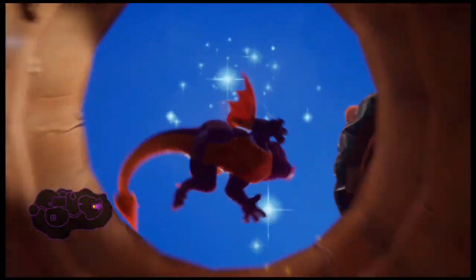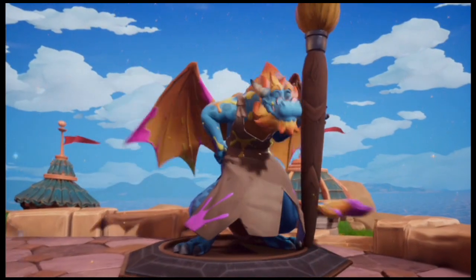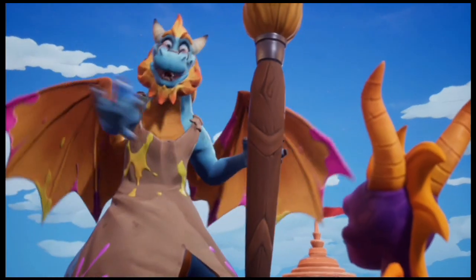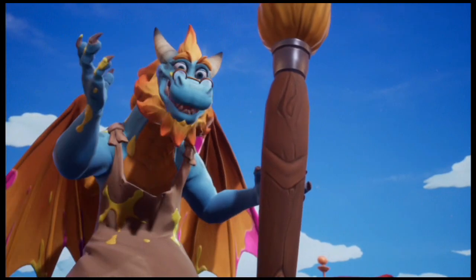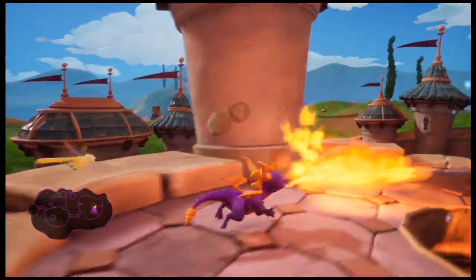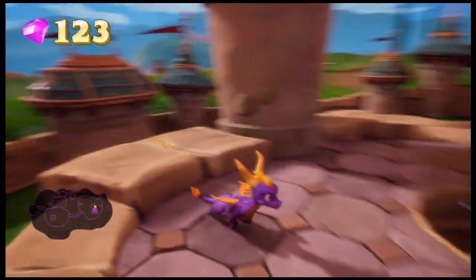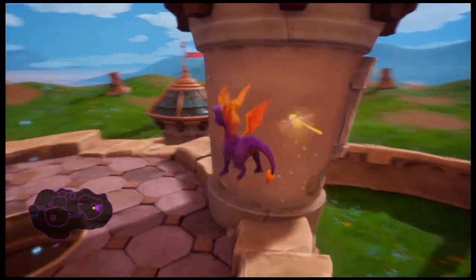Only two more fodder sheep to go for that achievement. Let's head up here and check out this dragon — Gildus, big pink brush. He'll give you a hint on gliding: for the longest glide, press the jump button at the top of your jump, and try pressing the action button to drop down mid-flight. The flame button is circle on PlayStation, triangle or Y is to look around, square or X is the charge, and A or X is to jump.